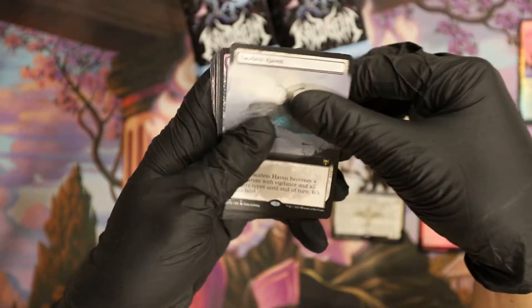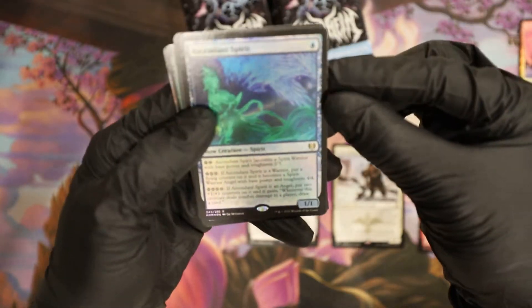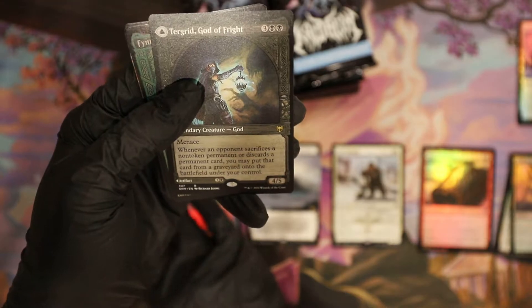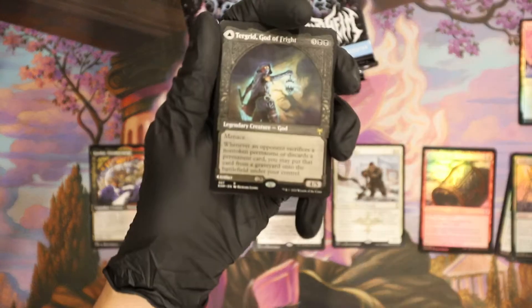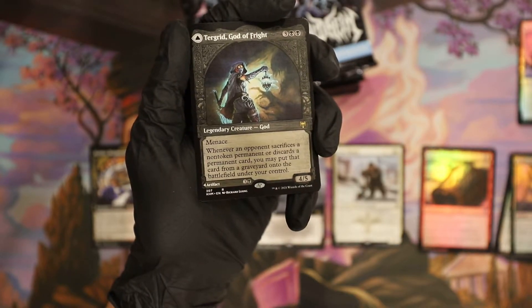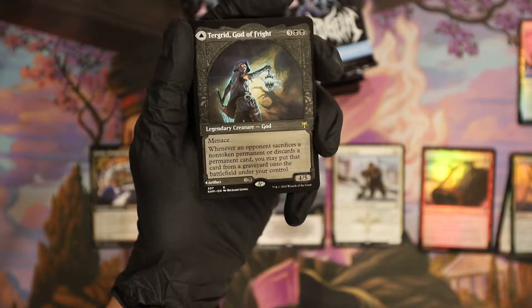Okay, that's two bucks — not bad. I feel like it's not that hard to get these. Ascendant Spirit foil rare, they got the showcase. Oh god, Turgrid God of Fright — it's a couple bucks. It was like the one that talked for a couple bucks. I thought it was — all right, got the showcase one, I see six, six to seven bucks — that's pretty good.